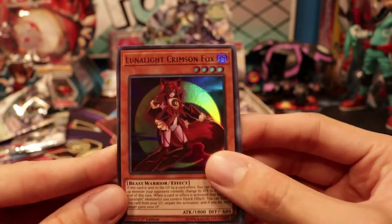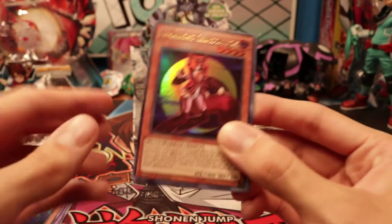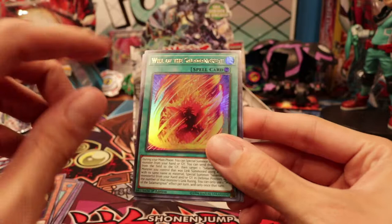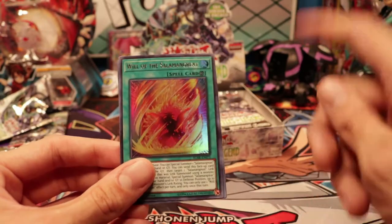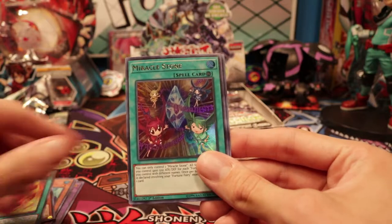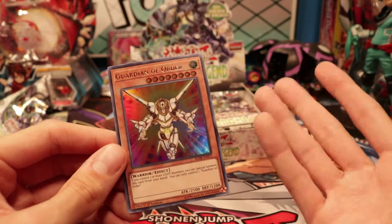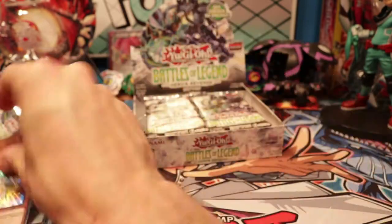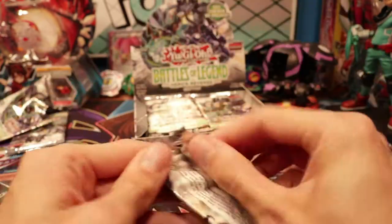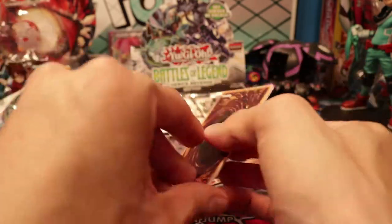Lunalite Crimson Fox — a great card that should've had a higher rarity initially, but now it has an Ultra, which is sweet. Collider Chicks is in here too. And for those Salomon Grape players, you got reprints in a higher rarity. We got Miracle Stone and Guardian of Order. Apparently this is an old card that never really had much play but hasn't had a reprint. There are 24 packs, I think.